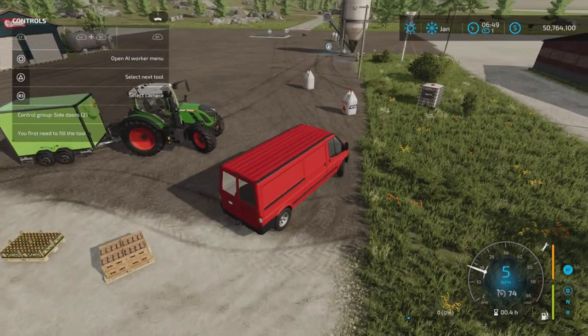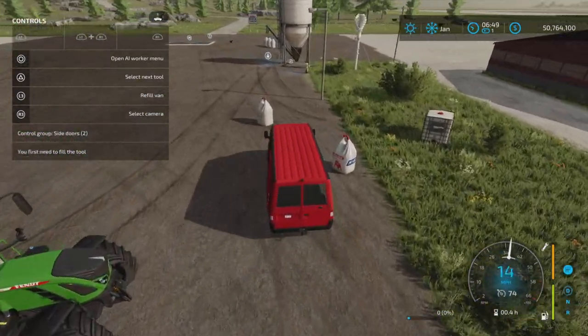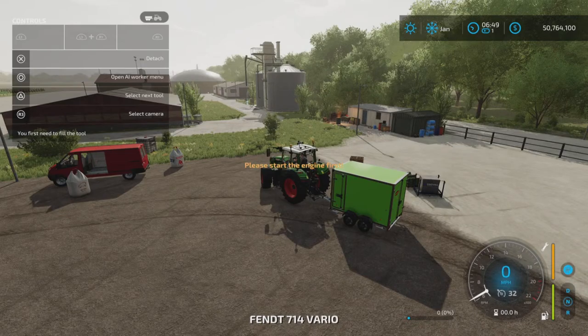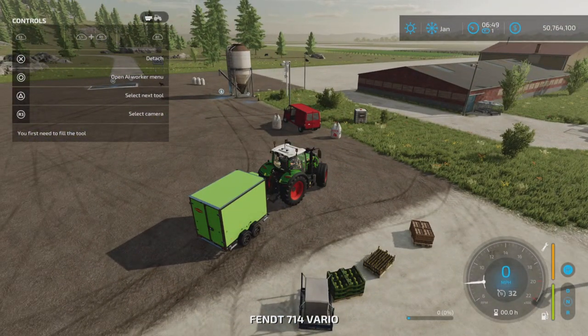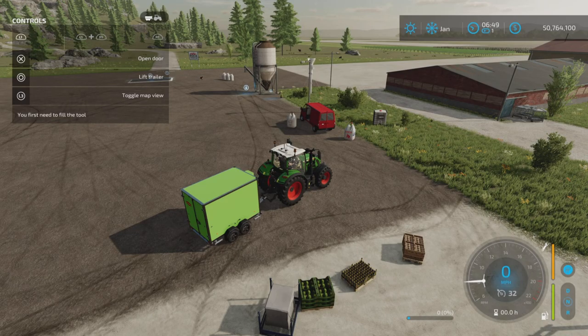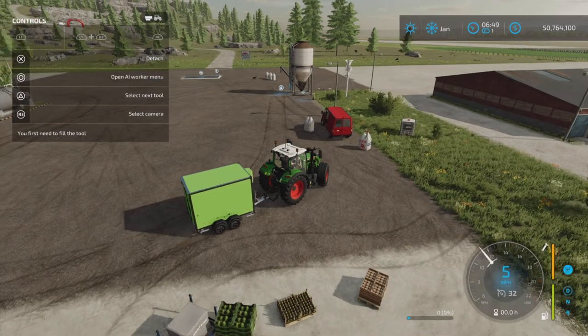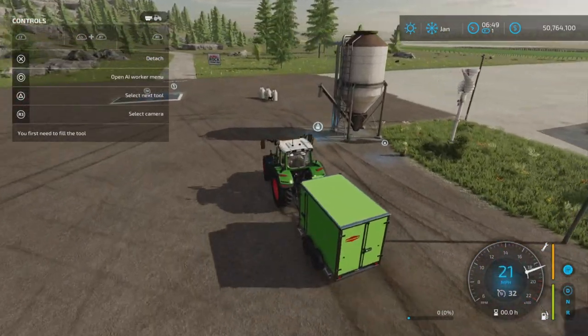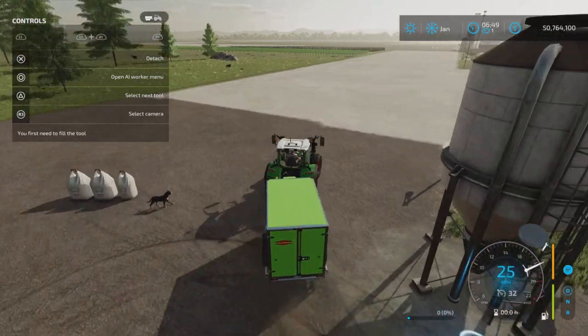You can fill pallets from a buy-anything station. Let's go take the trailer, because I haven't shown the trailer yet. The other weird thing about the trailer is L1 and circle — you can lift or lower the trailer like it's a cultivator or something. I haven't figured out if it actually does anything; as far as I can tell, it doesn't.